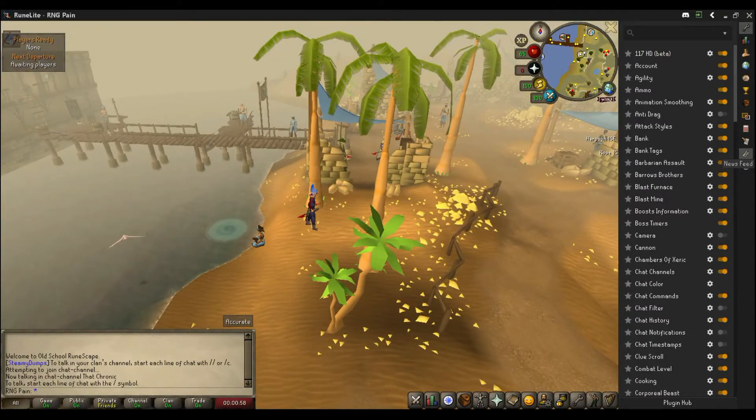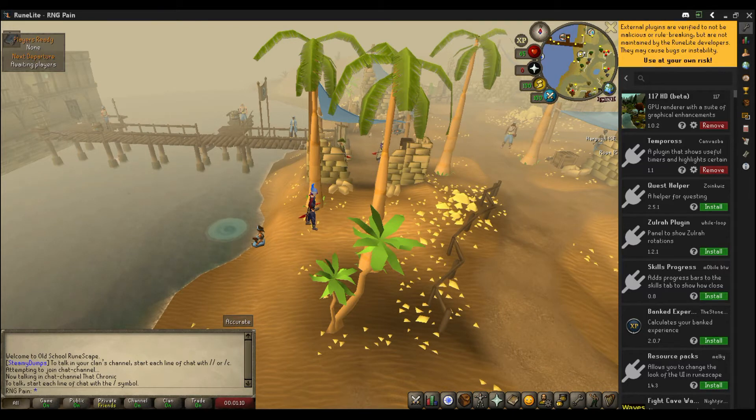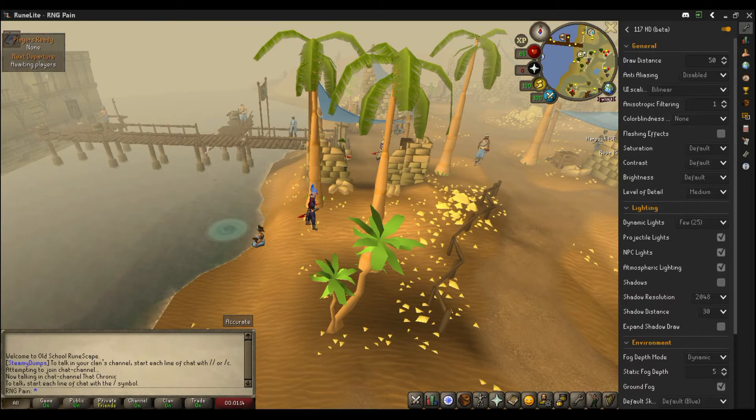The main point of this is I'll show you how to add the plugin. It's the one at the top — the 117 HD. You're going to want to open up your little tab arrow to the side and then click the plugin hub at the bottom. It should be in the top couple for suggested; for me it's the very top, as you can see. Then you'll just install that plugin and turn it on.